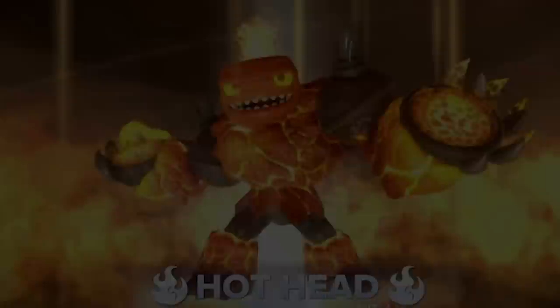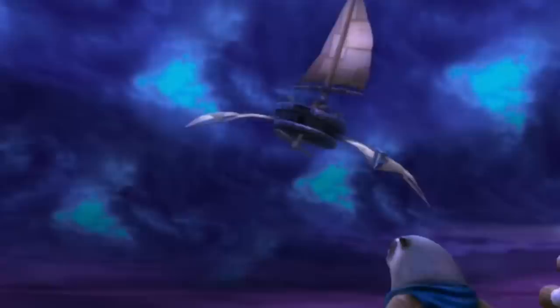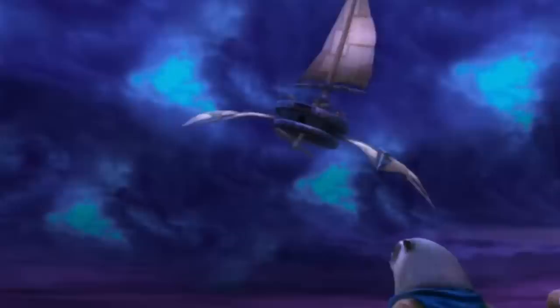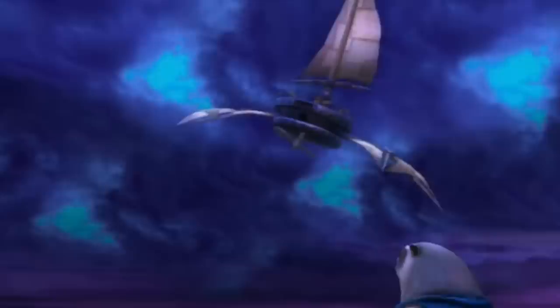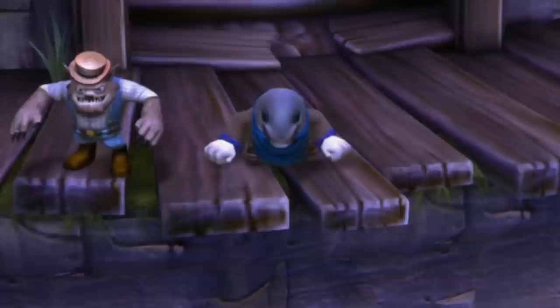In the chapter Cutthroat Carnival in Giants, the NPC Blobbers — a returning character from Spyro's Adventure — helps you out. You make a deal to help him escape the carnival, but Flynn had bad history with people on the island, so you need to escape fast and forget Blobbers, leaving him behind. His fate remains unknown until Trap Team, where he reappears — but we still don't know how he escaped Cutthroat Carnival. Also notably, the voice actor for Blobbers also voices Leonardo in the original Teenage Mutant Ninja Turtles series.